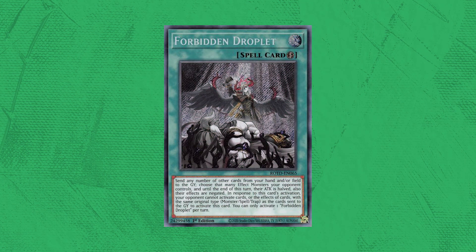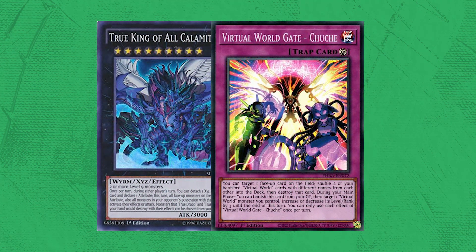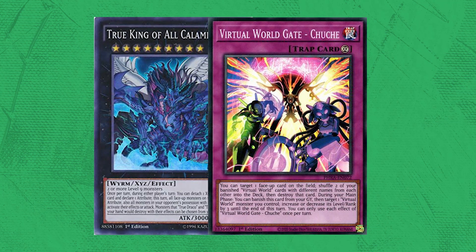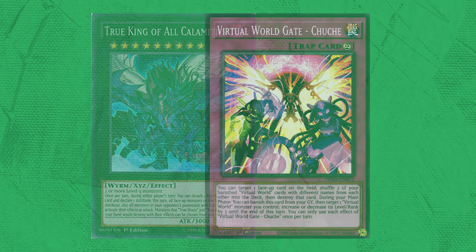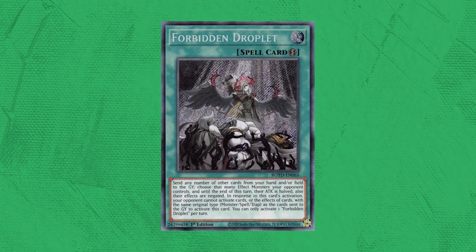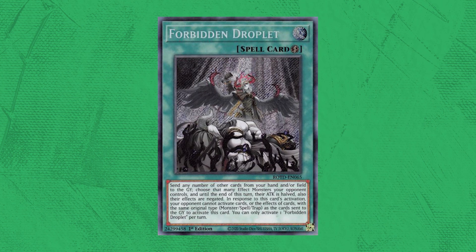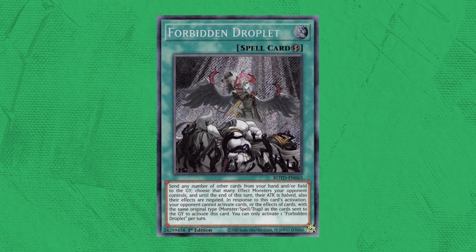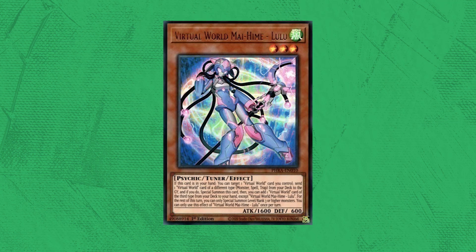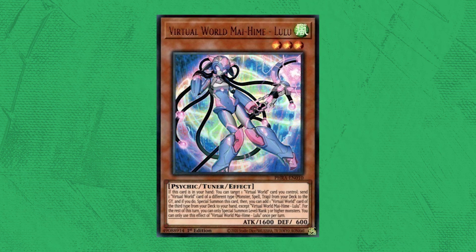Now what about Forbidden Droplet? Your end board would be something along the lines of VFD and Chuche, sometimes two VFDs and Chuche. Chuche is a trap card with the ability to destroy one card on the field anytime you want, as long as you have two banished Virtual World cards to put back into your deck. So when your opponent would activate Droplet in response to your VFD on their turn, you could simply use Chuche to pop your VFD in response. Considering it was very rare for your opponent to send a trap card along with their Droplet, destroying VFD in response to Droplet would mean your opponent could not negate the VFD that was destroyed since it's no longer on the field.